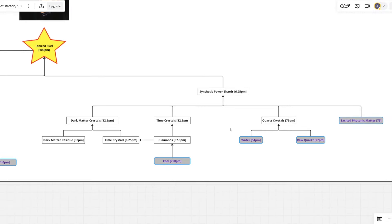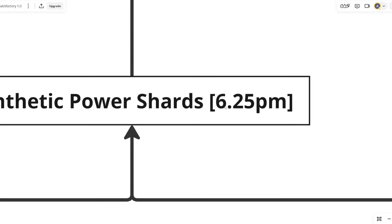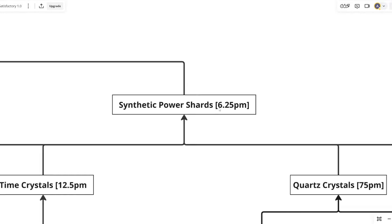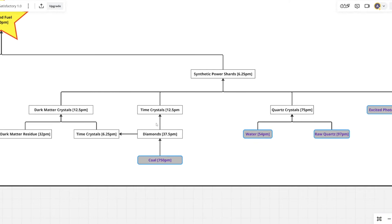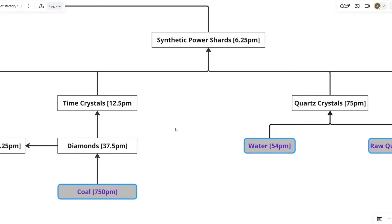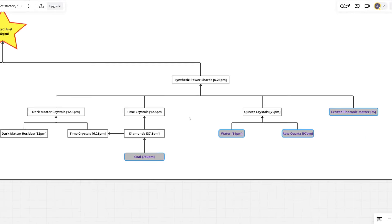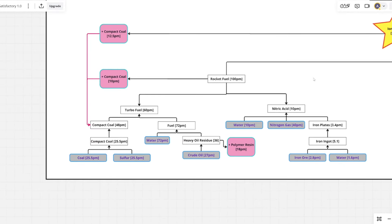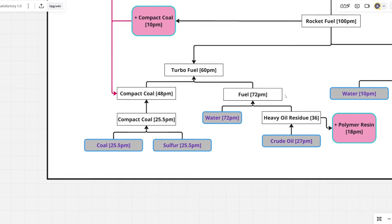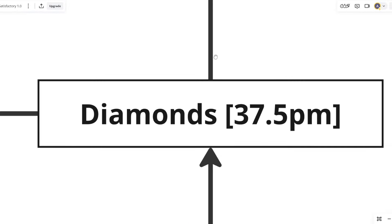All of this will be consuming thousands of megawatts of power just to make 6.25 synthetic power shards. So not only is this consuming a ton of power, but the items needed can only be unlocked in tier 9 or phase 5 of the game, where you've almost finished the game entirely. Whereas rocket fuel, turbo fuel, and basic fuel can be unlocked much earlier and don't require anything crazy to make.